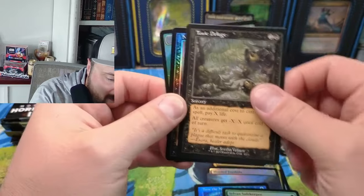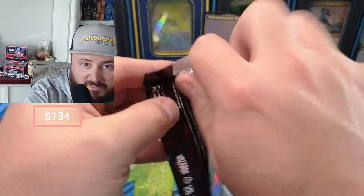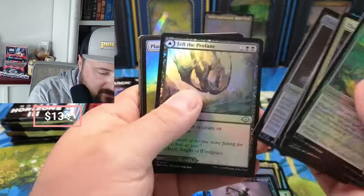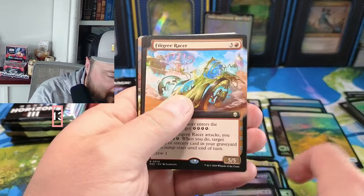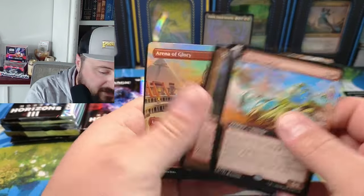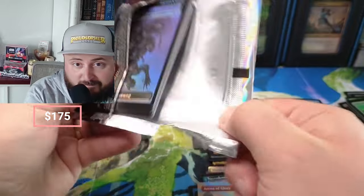Toxic Deluge — love that card — and Necro Dominance. Holy cow, you can't see it. Eldrazi, Veins, Aether Spike, Missions. Polluted Delta. Okay, Wooded Foothills — this is the third Wooded Foothills, fourth fetch of the video. We got Arena of Glory — beautiful art. So we're at four fetches now. As I said, we didn't pull any in the last ones — what in the world.